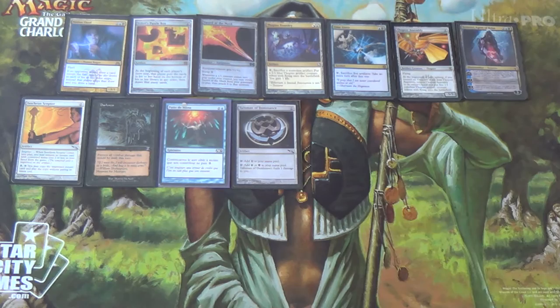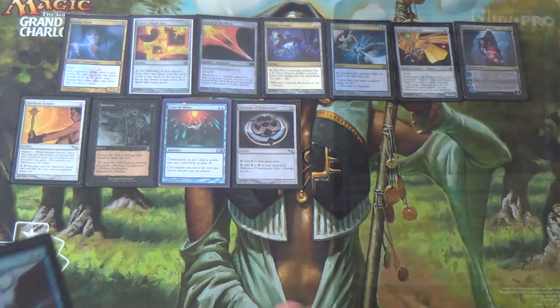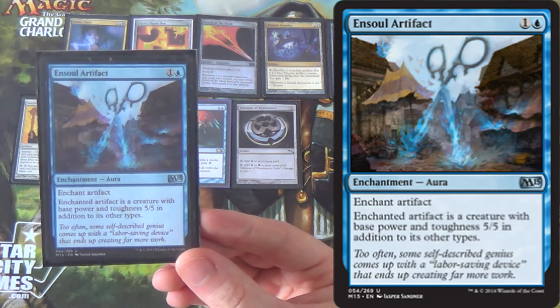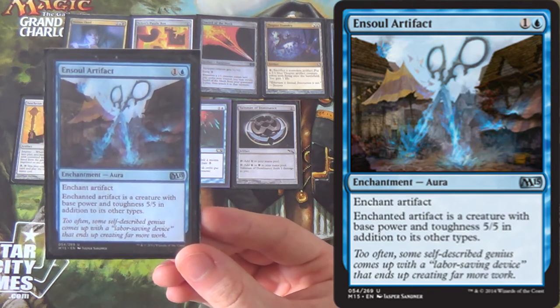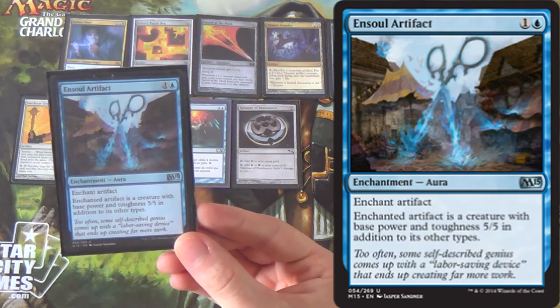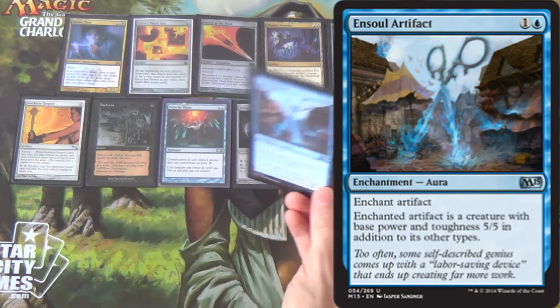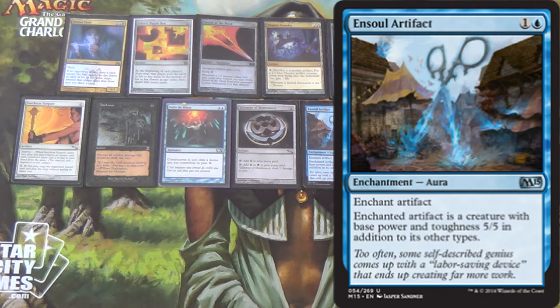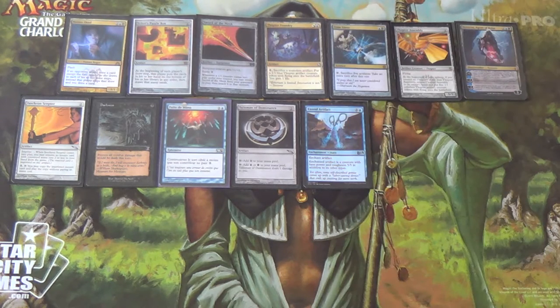We run a one-of Ensoul Artifact. Just one, because we can go and transmute it up. This deck has lots and lots of artifacts in it, including the Darksteel Citadel, so indestructible 5/5s are where it's at. That can also be thrown on one of our tokens from Thopter Foundry, making it a flyer.